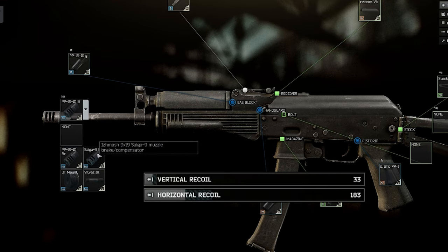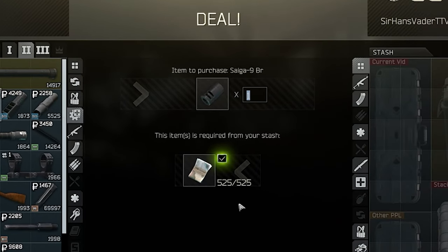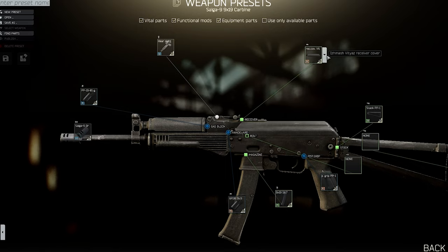Then, back to muzzle devices, and here there's a clear winner — that's the Saiga 9 muzzle brake. This thing allows you to drop the recoil even further for only 500 rubles, which is unbeatable.